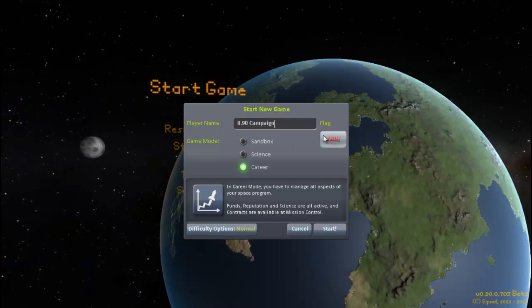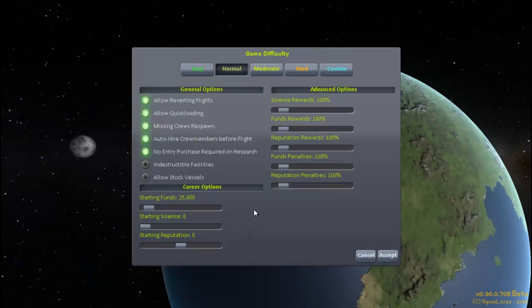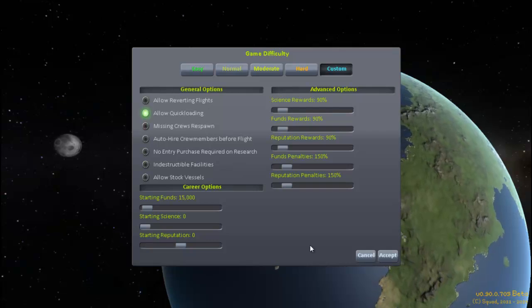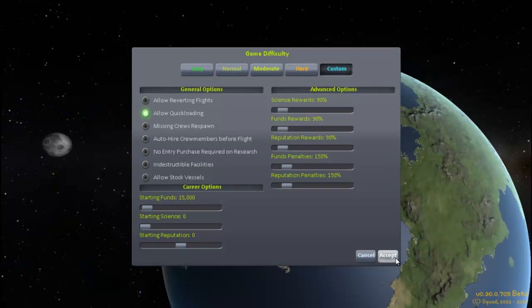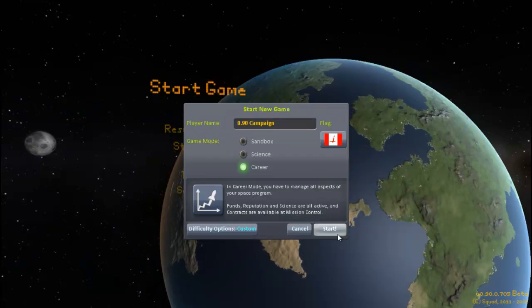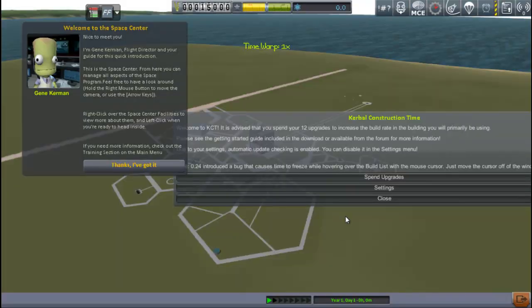We'll start ourselves a new campaign, pick a flag — the Canada flag by the way comes from the Parity Flags flag pack — play on moderate. I'll take the reverts off just to keep myself honest. I did play around a little bit with hard when I was first playing around with the beta, but I took really one look at what it would cost to upgrade some of those buildings and said, no, I can't do that much grinding.